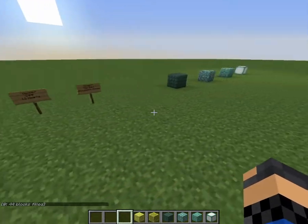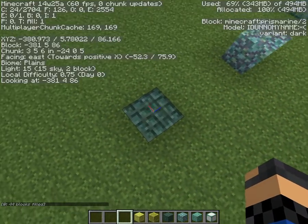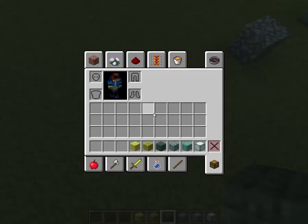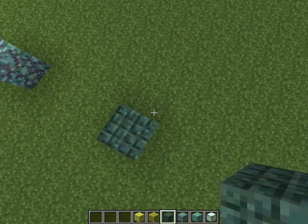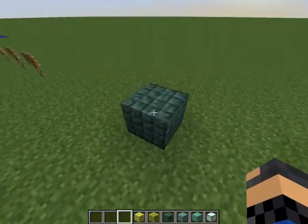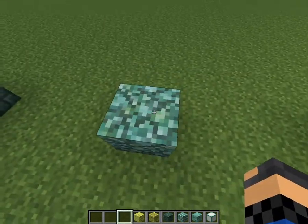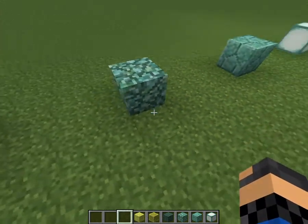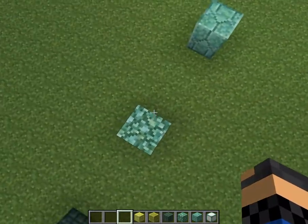Now, time for the new blocks. This is the dark prismarine. Looks kind of cool — it has that texture with bumps or something like that. It has that cobblestone-netherrack kind of design, just a different color scheme.